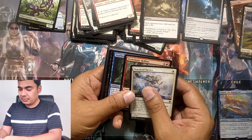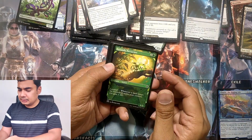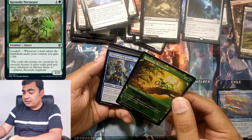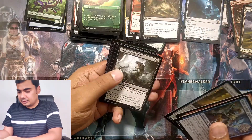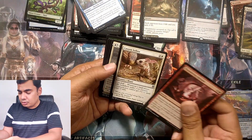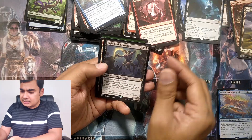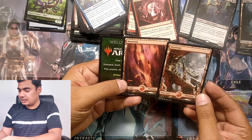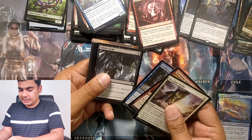Practiced Tactics. Pyroclastic Helion. And the full art — this art is amazing. Kazandu Nectapot: whenever a land enters the battlefield under your control, you gain one life. A few commons and then uncommon Thundering Rebuke. Canyon Zeroba. Sejiri's Shelter — another dual-faced card, we got it again. Nighthawk Scavenger. And a mountain full art land card.